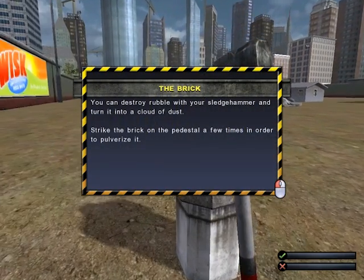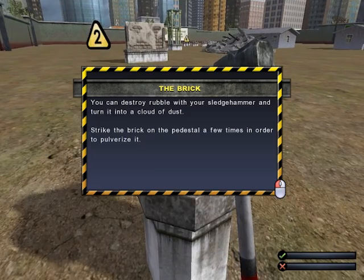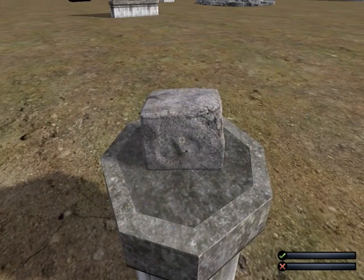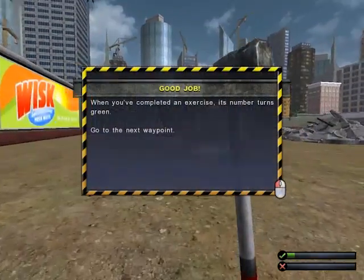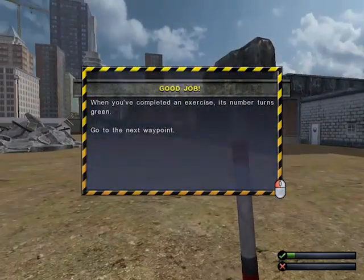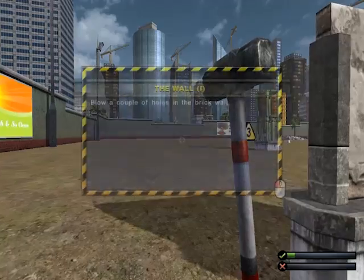You can destroy rubble with your sledgehammer and turn it into a cloud of dust. Strike the brick on the pedestal a few times to pulverize it. There we are. When you've completed an exercise, its number turns green. Did it turn green? Yep, it turned green. On to the next one.